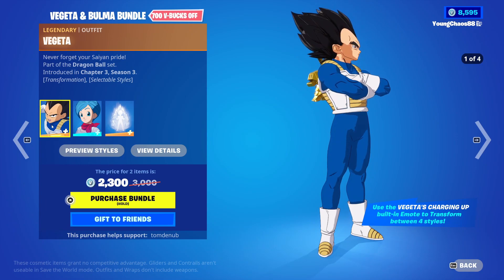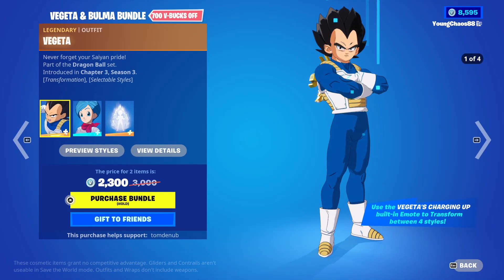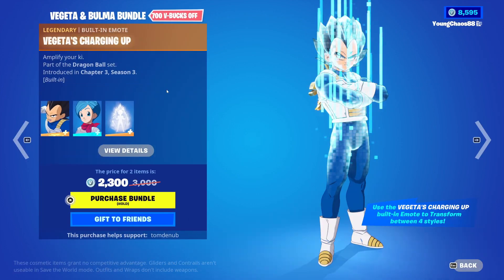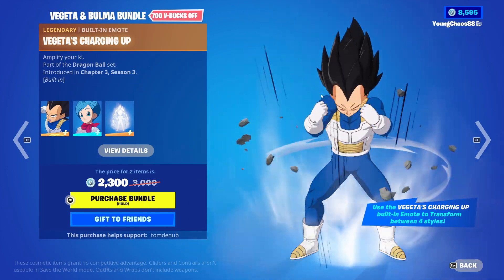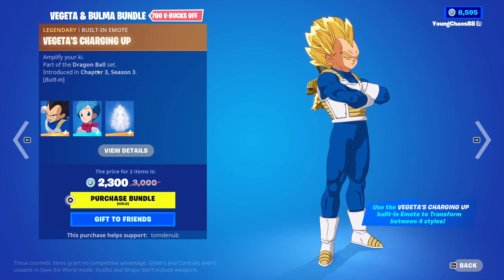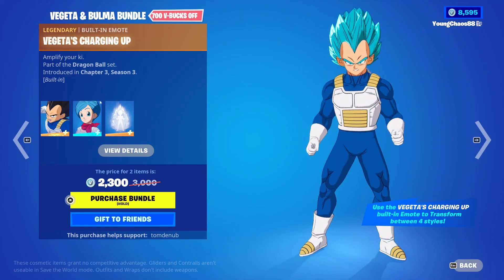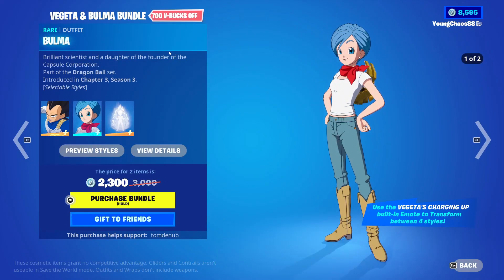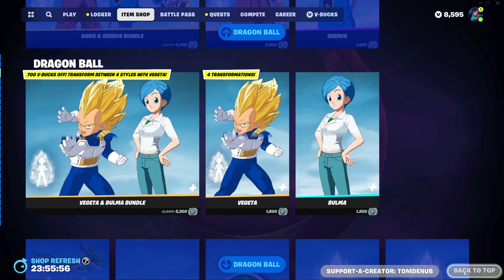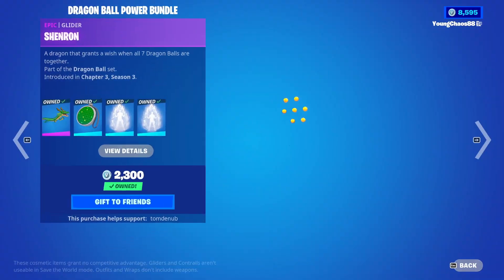With the Vegeta and Bulma bundle returning — a total of two items for 2,300 V-Bucks — Vegeta is returning as a Legendary outfit for 2,000 V-Bucks. The skin includes four different variants, very similar to the Goku skin, and you can transform using Vegeta's Charging Up Legendary built-in emote — one of the only Legendary built-in emote titles in the game. Bulma is returning as an outfit for 1,200 V-Bucks, and the skin also includes a lab coat variant.